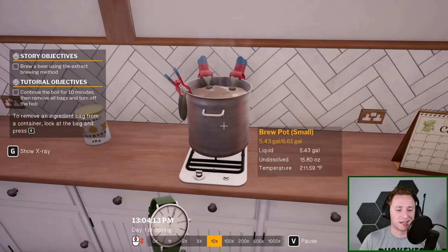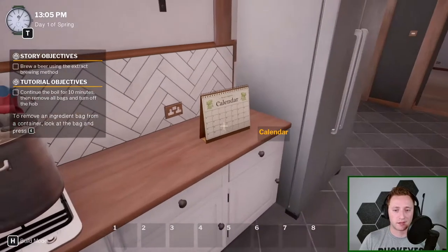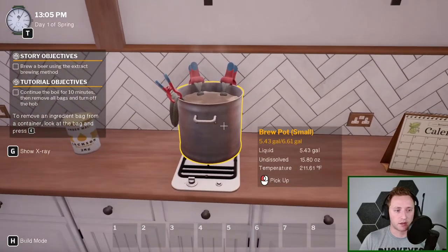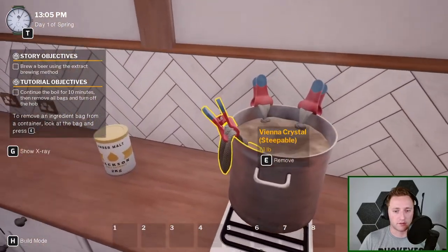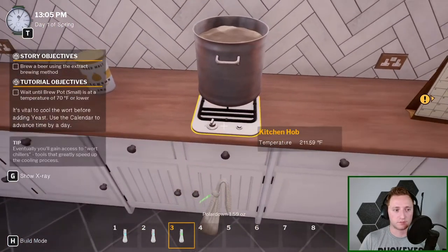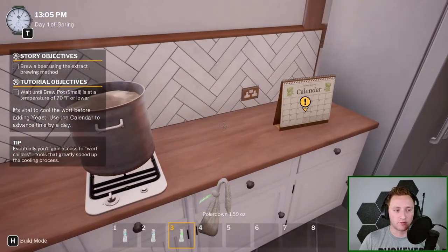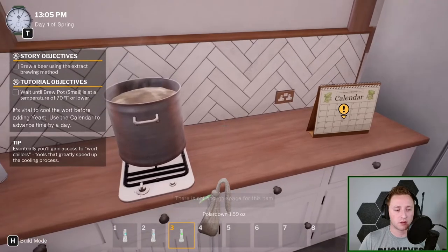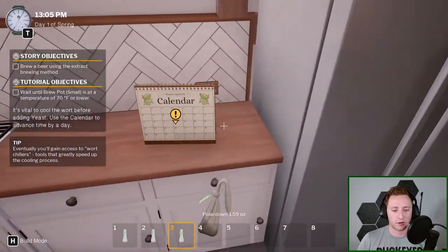While time speeds up brewing minutes quickly, in the actual brewing process you have to wait days — that's what the calendar over here is for. The game tells us to remove all bags and turn off the heat, then let it cool for a day.